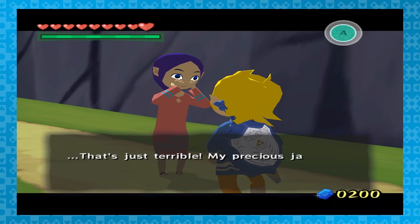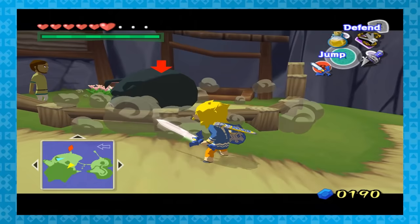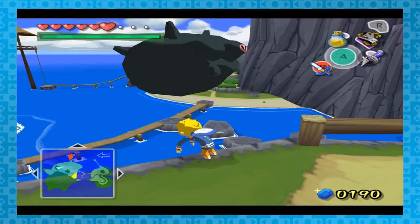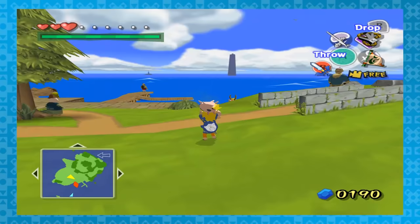Remember in Ocarina of Time and Majora's Mask how if you attack chickens you'll be swarmed by them? Well, Wind Waker has something similar. Find a pig and attack repeatedly until it fights back. Small pigs deal one heart of damage and Link the pig on Outset Island deals three hearts of damage. Dang. Also, side note, one of the pigs on Windfall will uncontrollably release gas while being held. It's so nervous.